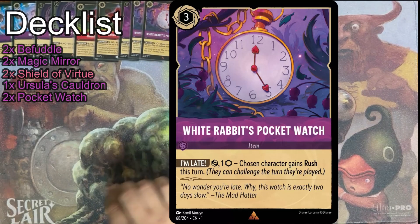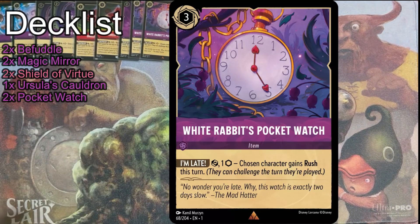I keep running the White Rabbit's Pocket Watch and it keeps not doing literally anything for me besides being turned into ink. I don't know that I'm sold on that card yet. You'll see a lot of deck lists that have it but I don't see the value on that card yet.